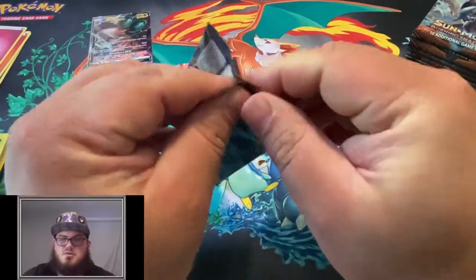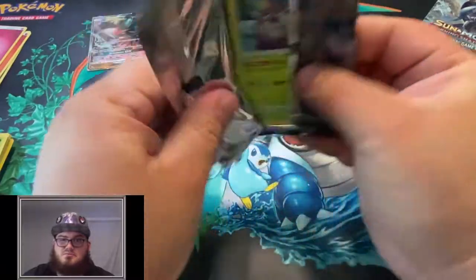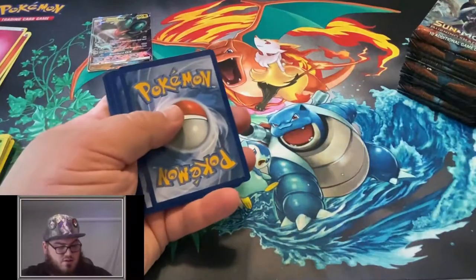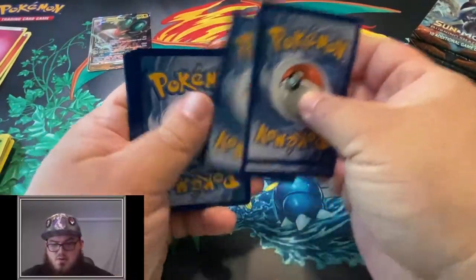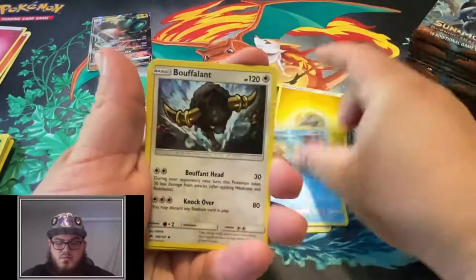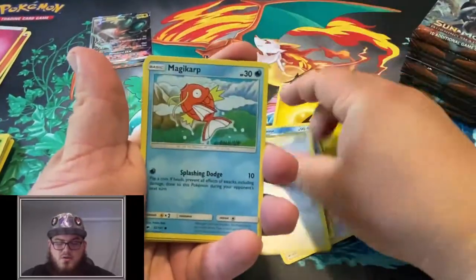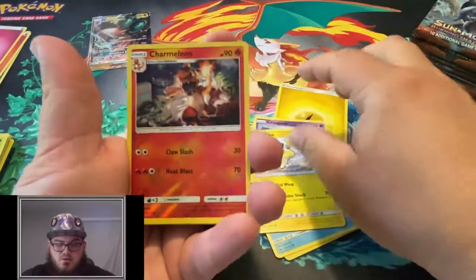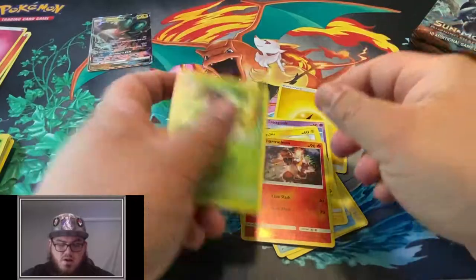Who wants to pull a Charizard? I want to pull a Charizard. I think that would be really awesome. Noctowl, Simipour, Buffalon, Wimpod, Meowth, Magikarp, Roggenrola, another Pikachu, a Reverse Charmeleon, and a Lady.